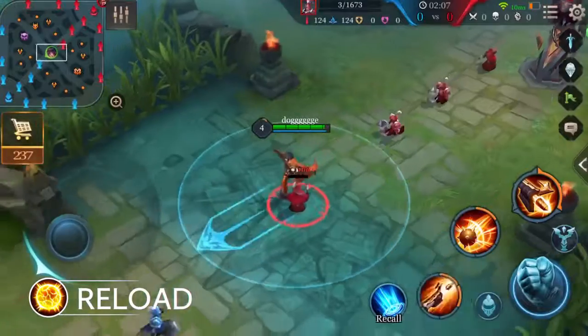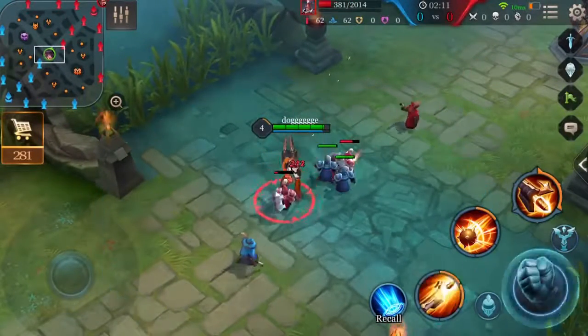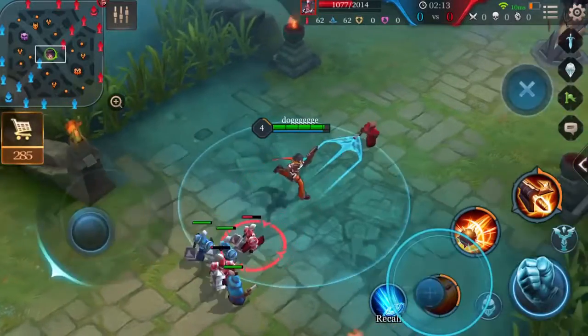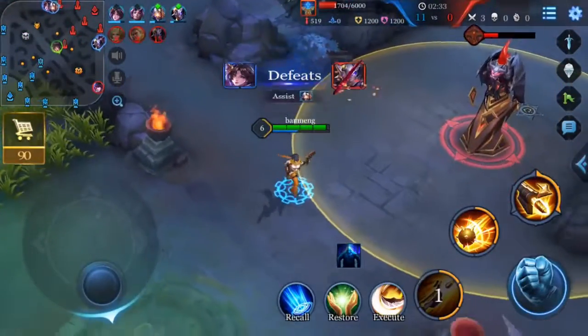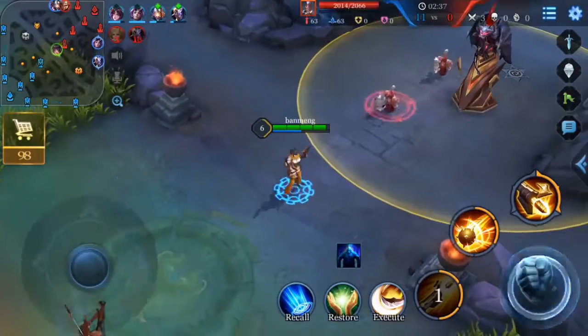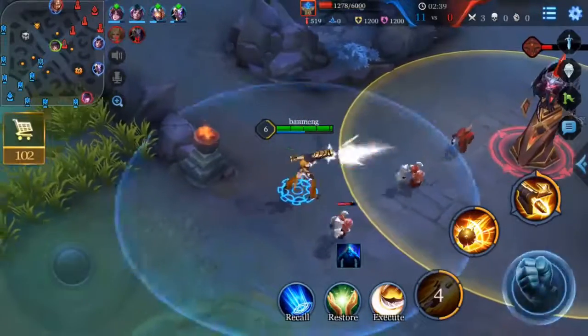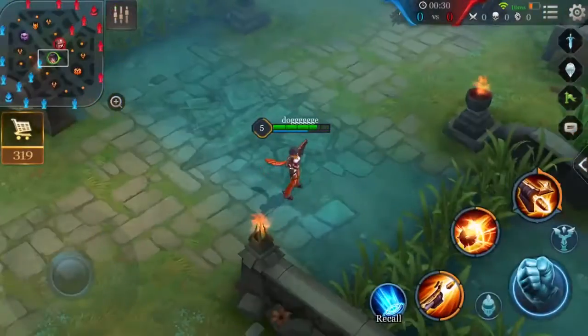Violet's passive is Reload. Every auto attack reduces the cooldown of Tactical Fire by 0.5 seconds. Since the cooldown time of Tactical Fire is 5 seconds, Violet can basically refresh Tactical Fire every 3 normal attacks, allowing her to continuously chase down her enemy, dealing massive damage.